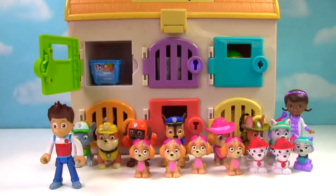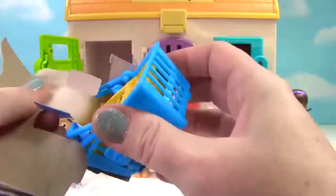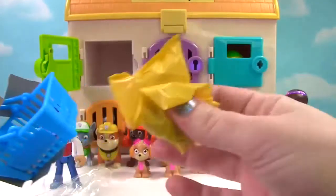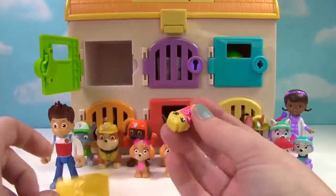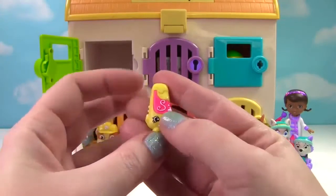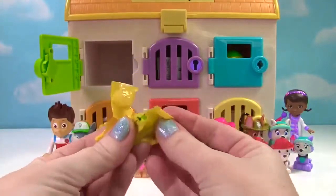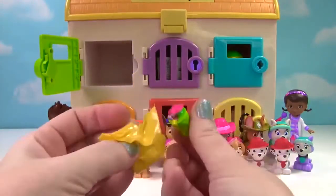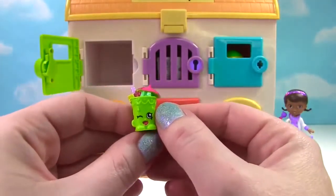Let's open the first one! Wow, it's a Shopkins Season 1 basket! Let's see who we got! Up first, we have found Shippy! This little shampoo bottle is super adorable! And we also have Little Sipper from Party Food! Look how cute that drink is!